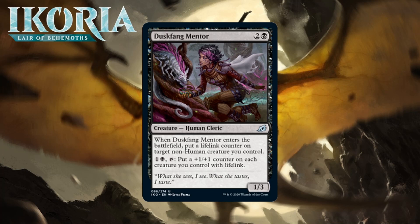Next up it's Dusk Fang Mentor, which for two generic and a black is a 1/3 human cleric at uncommon. When it enters the battlefield, you put a lifelink counter on target non-human creature you control. You can pay one generic and a black to put a +1/+1 counter on each creature you control with lifelink. This whole cycle is pretty nice — granting keywords to creatures who don't have them, especially big creatures, is going to feel good. These have an immediate impact on the board in most cases and late-game value in their mana-sink ability. They're generally undersized but do enough to be something you're interested in putting in your deck and probably never cut. I'm giving this a C+.